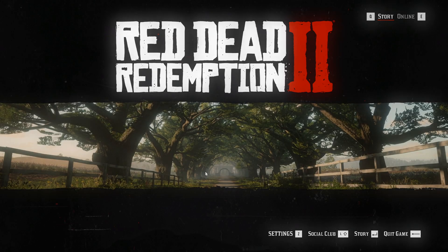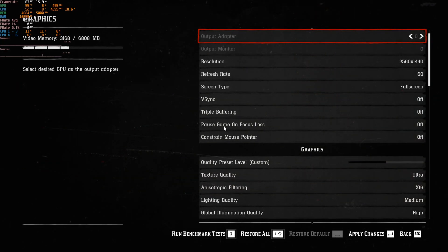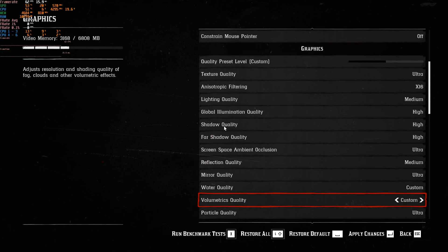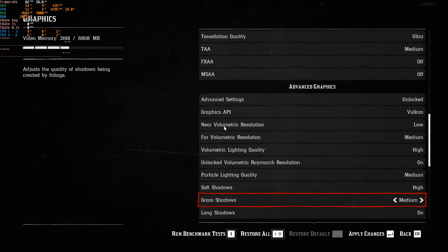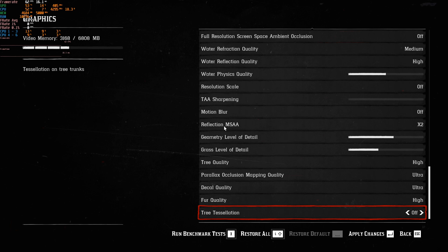I'm putting up some of my recommended Red Dead Redemption 2 settings for optimization on PC. Based on my testing, these settings are going to give you the best bang for your buck for both graphics fidelity and performance, and you're going to be well above 60 FPS. Obviously resolution matters — I'm running on an RTX 2080 with an i5 9600K, everything stock. I've also tested these on 1080p on a 1660.